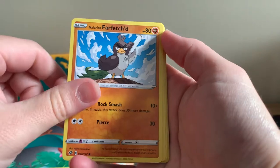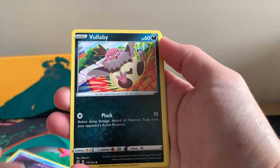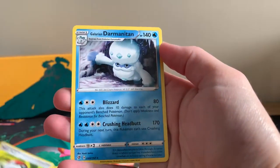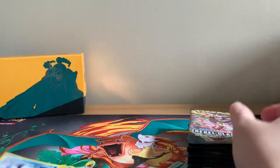Pokéball, Galarian Farfetch'd, Honedge, Time Potion, Vullaby, Galarian Corsola, Reverse Holographic Pokéball, and a regular rare Galarian Darmanitan.